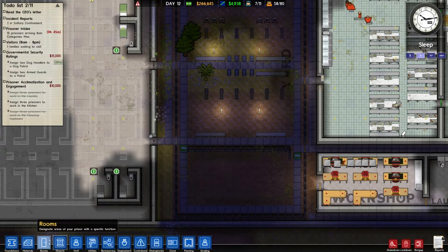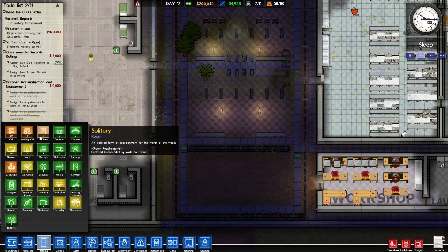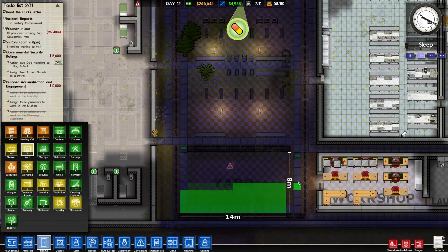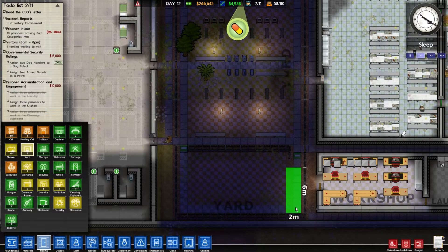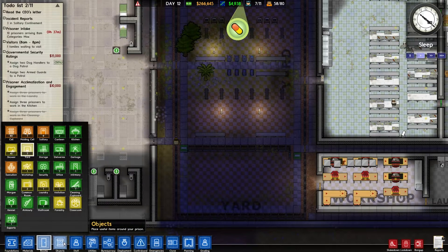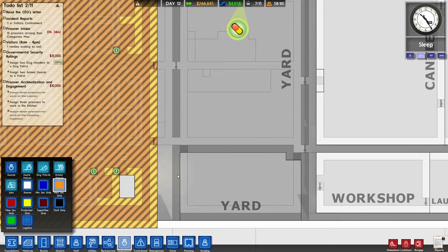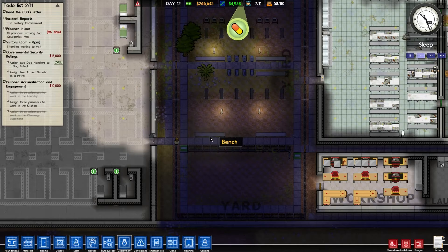Prisoners can't get into it due to the staff doors, so let's zone that as a yard. We can zone that for med sec only because that is enclosed properly — medium sec — there we go, great.